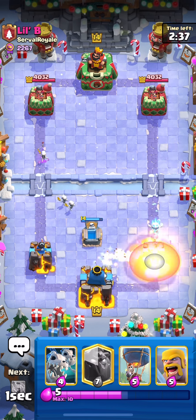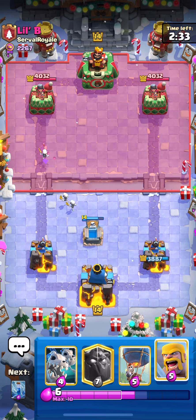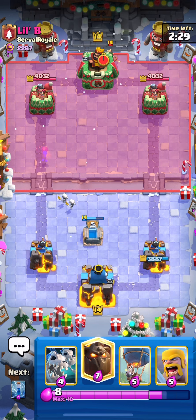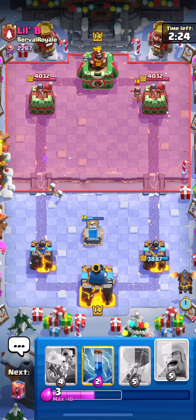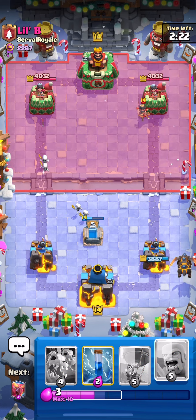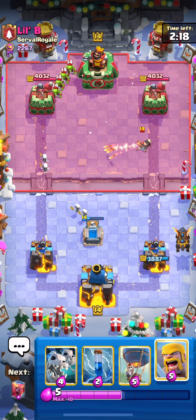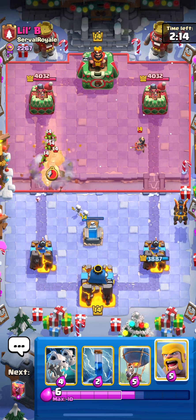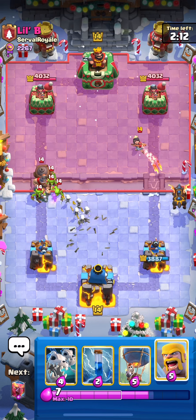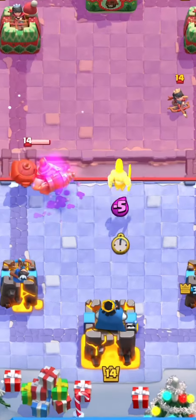We got barrel and ice spirit coming in first — you got to be kidding me, that's the way we're going to start it off. But anyways, the barbarians are so good against different matchups. They are good against every single matchup that doesn't have a fireball — the AQ decks, lightning decks, three musketeer decks, everything you can think of. The barbarians are almost as good or better than the Mighty Miner, so if you learn to play them properly they're going to be an absolute menace. We're going to drop the barbarians in the middle here.